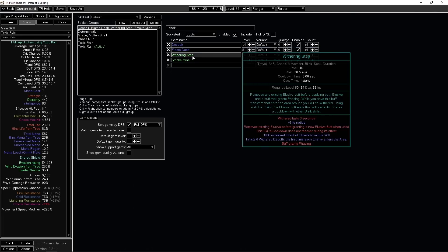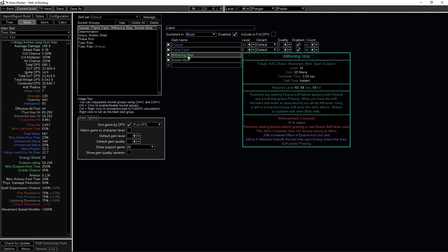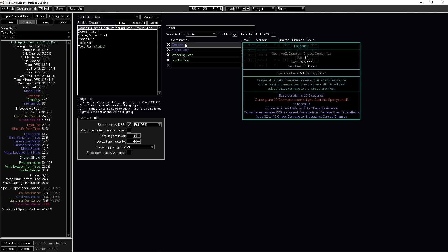The last skills are whatever you prefer. Flame Dash is okay for dodging. Smoke Mine is nice because it gives additional movement speed when used. Withering Step for easy Wither stacks if you don't want to use your Ballista, and Despair for additional damage on hard rare monsters.